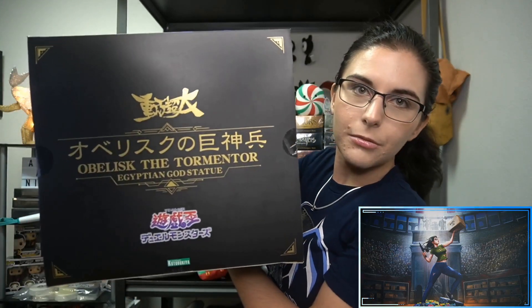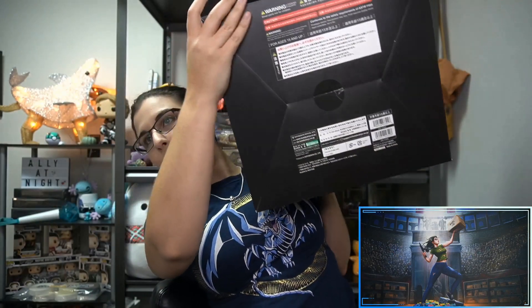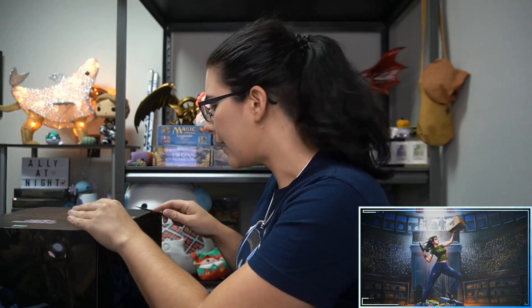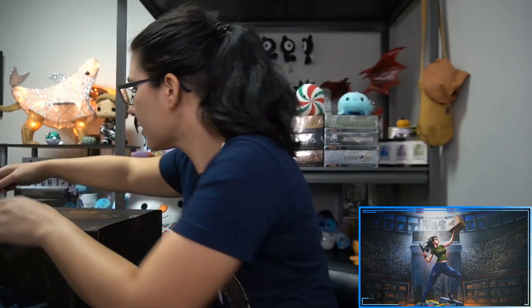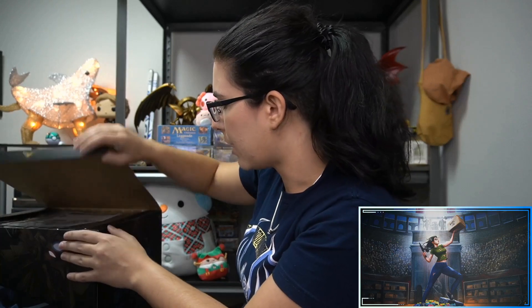Here is what the top of the box looks like, and here is the bottom of the box with all its codes and whatnot. All right, let's go ahead and cut him out of here — cut these seals. He's no longer mint in box, he's been opened.